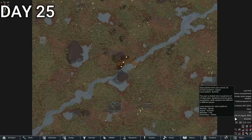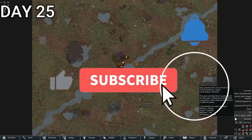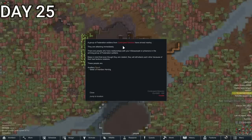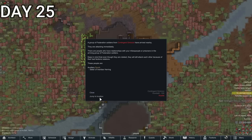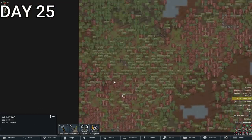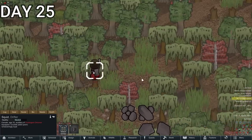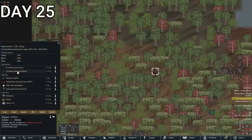Seven minutes into the video, we have hit day 25 — I promise the rest will go quite a bit faster, but only if you like and subscribe. With day 25 finally upon us, it is time for a boss battle. Our very first boss is named Squid, and she is the sister of Herring — a sister who has come to release her sister. But Barbossa has other plans. Squid plans on taking Herring by force and has pretty good equipment, including two bionic arms.